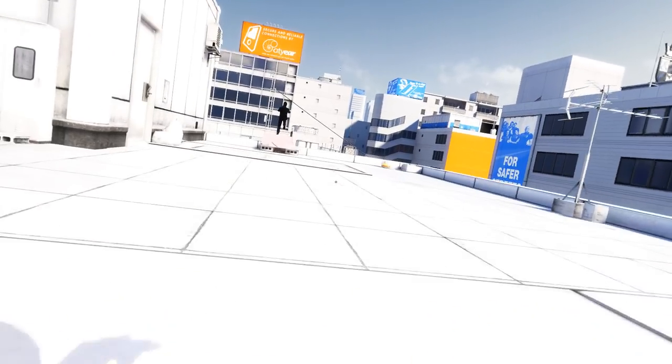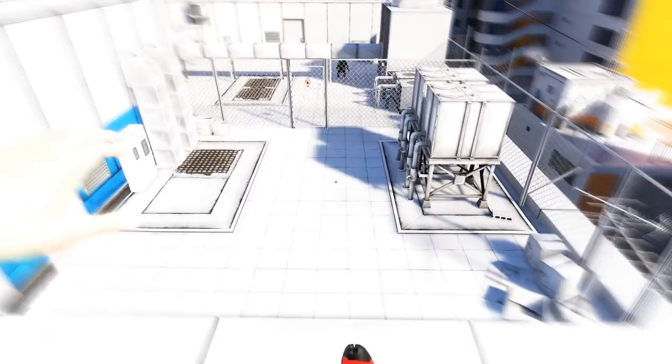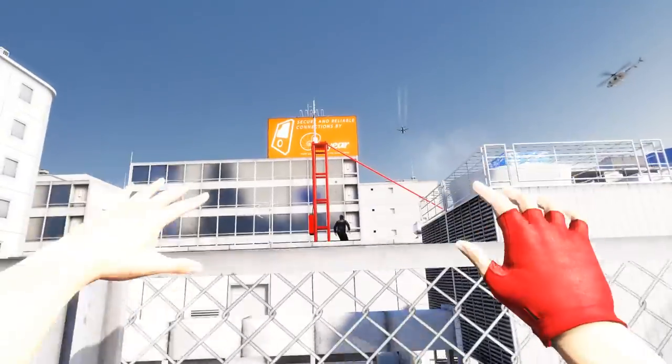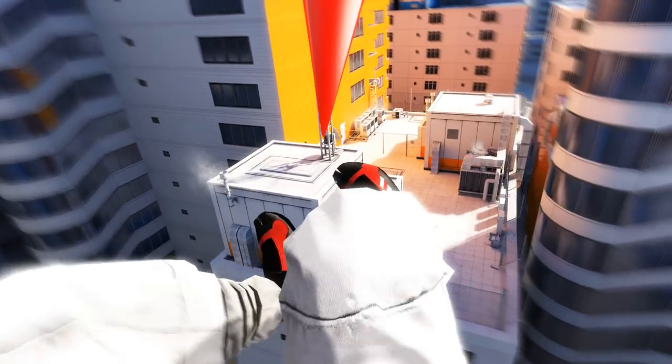The art in Mirror's Edge is also completely unique, but the use of strong colors was not just to be aesthetically pleasing — it also shows how Faith sees the world. She's focused on objects she can use to progress her current route, while the rest is left in her peripheral, which is a skill of an experienced parkour athlete.